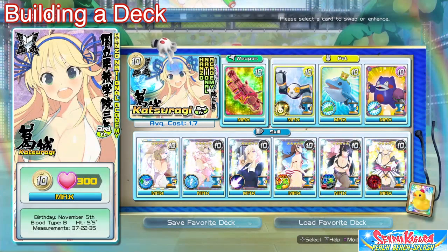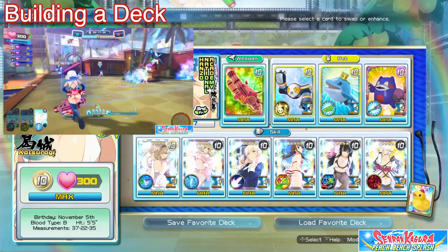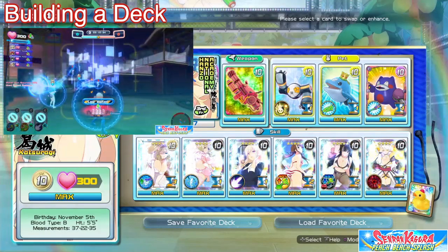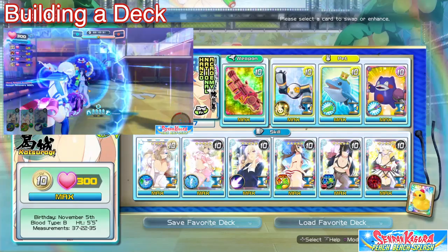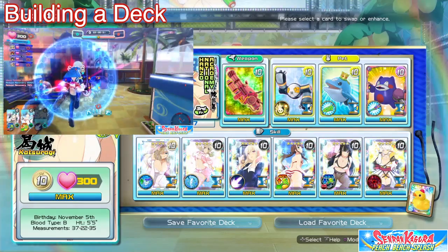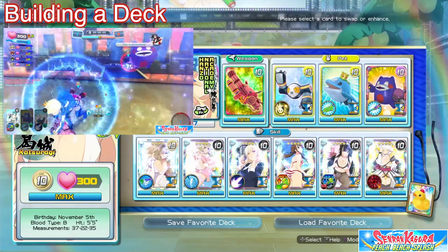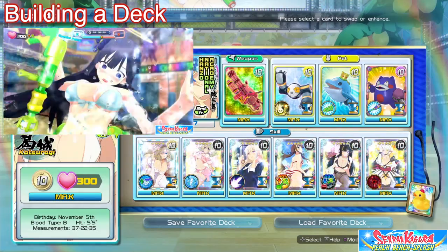The single most important card you're going to have in any deck is going to be your weapon card. This determines how your dash works, how your jetpack works, and they all have two firing styles. If you're just starting the game, try out all the weapons and see which one fits your playing style. Personally, I think the Gatling Gun is just the best — I tried every single weapon and it just does the most damage.